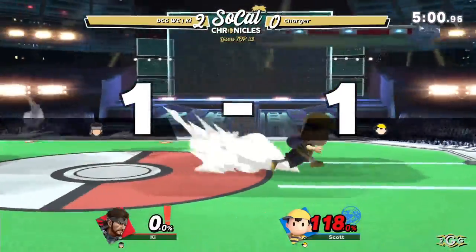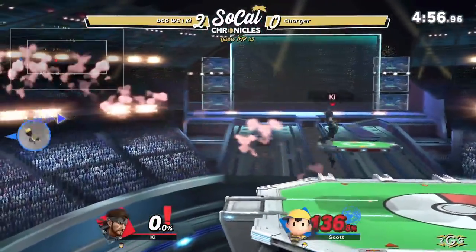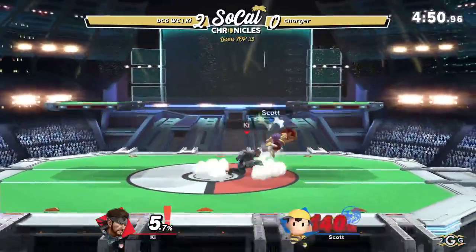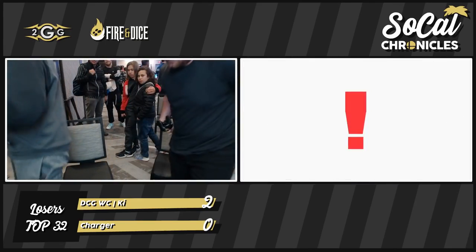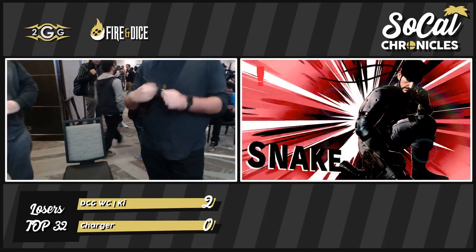He gets the up air — Charger's got a chance here at 118%. He basically just can't get touched, especially by the up tilt — more so than Nikita at this point. PK Fire probably not the best move to be using right now. First hit of Nair to up tilt — that was a true thing, it is confirmed. Key with a very dominant performance over Charger.